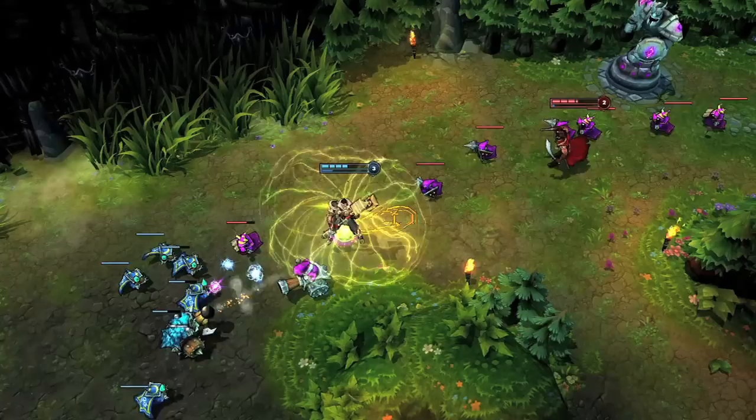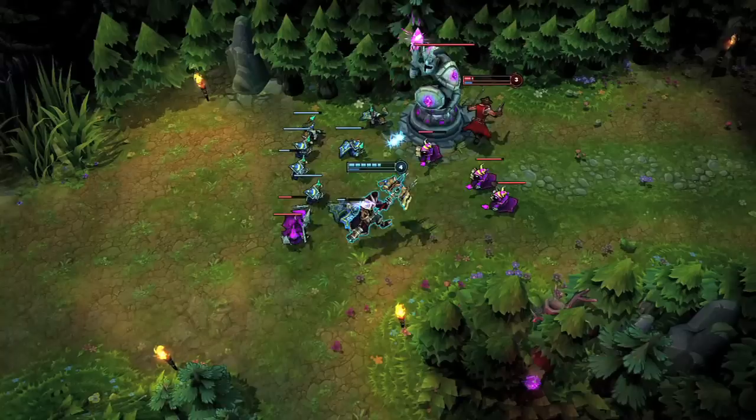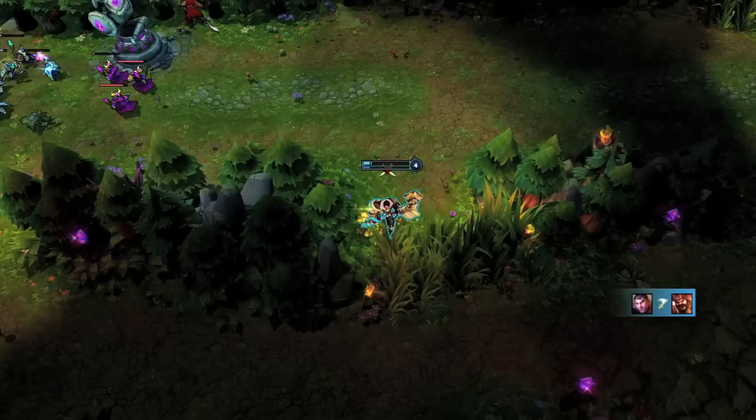The best time to dive a turret is when you have a minion wave to distract it. Acceleration Gate plus Shock Blast takes a chunk out of Gangplank's health and lets Jayce kite with the movement speed boost. Jayce then lands To the Skies and a basic attack, picking up First Blood underneath the turret.